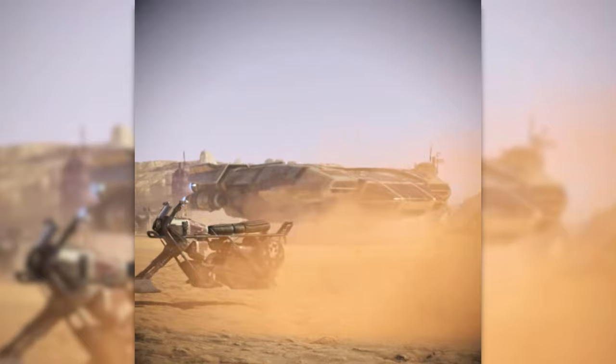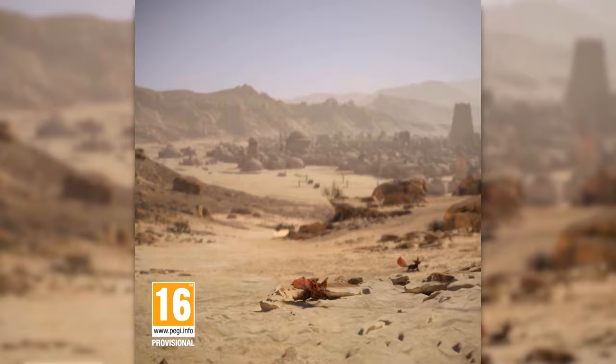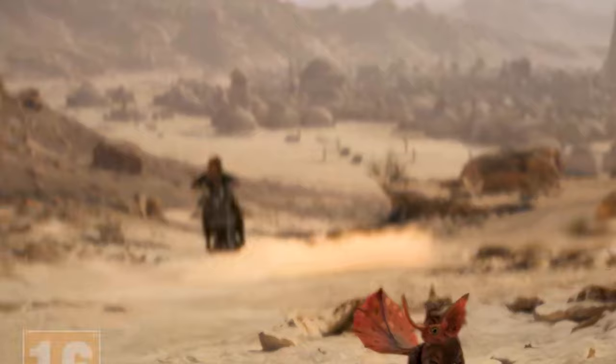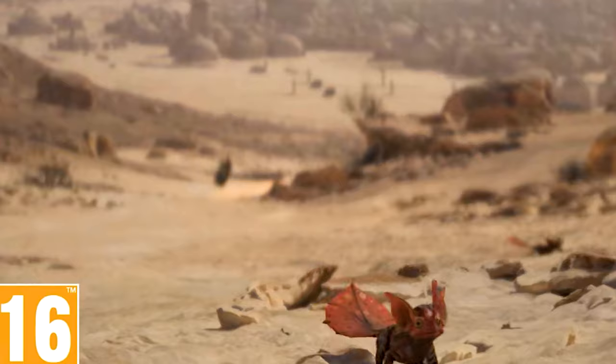Specifically it is set on Tatooine just outside of Mos Eisley, so we can see Kay racing on her speeder up this path and in the background we can see the settlement that is pretty much Mos Eisley. Everything in the distance is what you'd expect to see — there are moisture evaporators, so many buildings, banners, as well as small creatures closer to the camera.